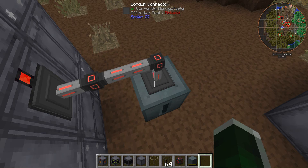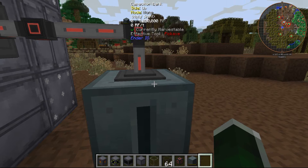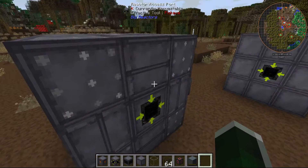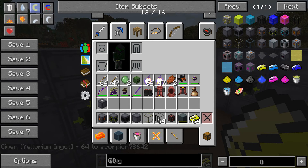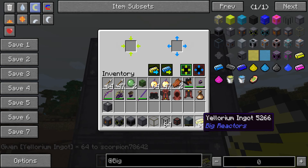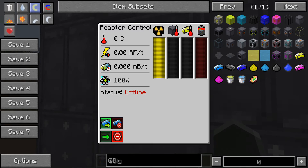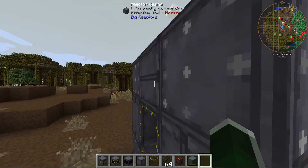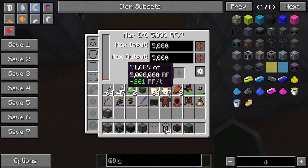We are using a capacitor bank. Set this cable to extract, set this cable to insert. Then get yourself some yellerium — you can also use plutonium. Throw this in here, make sure this is set to inlet mode. Then go and activate the reactor. You will see stuff happening; here you can see the yellerium's filled up, stuff is coming out here and going in here, and it is quite quick.